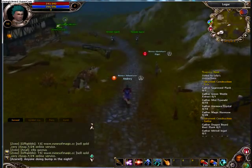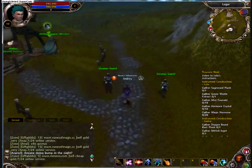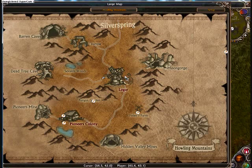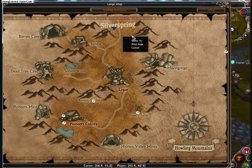Today you are watching me play as my level 10 mage, and I hope that you have followed the road from Pioneer's Colony, where you have started, to Logar, the windmill city — that's what I call it at least. You will need to be going straight up north, all the way to Silver Spring. See that big sign? Go to Silver Spring.